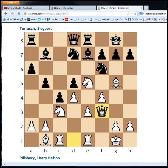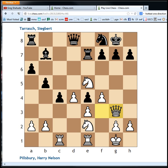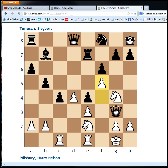Rook e8, Queen f3. White makes some very consistent attacking moves. When I was looking at this game I kept trying to hedge and defend on the queen's side rather than go all out, but Pillsbury really went for it. He traded bishops, took the knight, Queen to g3. Now knight to g4 — we're threatening knight takes f6. Then f5, Queen to d7, and he goes Rook f1 to defend that pawn.